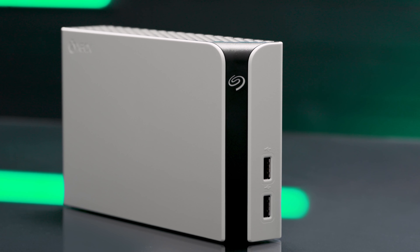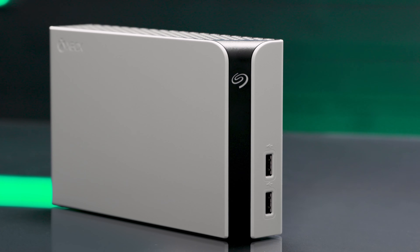First, some storage drive basics — the essential differences between hard drives and solid state drives. In general terms, hard disk drives, or HDDs, are a storage technology where data is saved on actual spinning disks inside an external housing that generally doesn't get much smaller than two and a half inches.